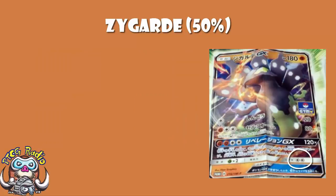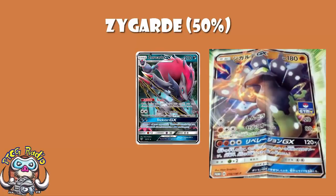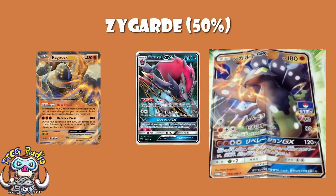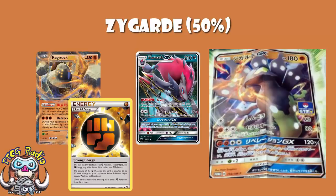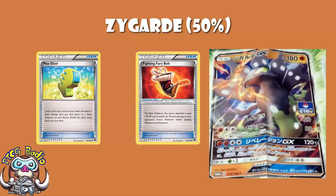Retreat cost of 2 is the worst one in the game. Weakness to grass is a bit of a pain with Golisopod running around. But being a fighting Pokemon is awesome right now — you are hitting the best weakness in the game because Zoroark GX is everywhere. You get Regirock EX to do an extra 10 damage, Strong Energy to do an extra 20 damage, Diancie's Prism Star to do an extra 20 damage. Being a basic Pokemon means you can use Fighting Fury Belt and Max Elixir to accelerate energy.